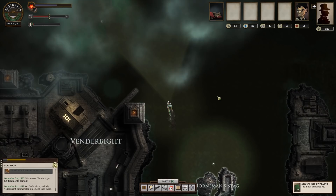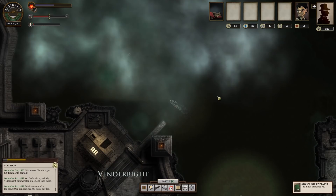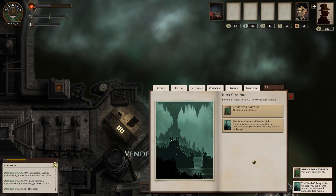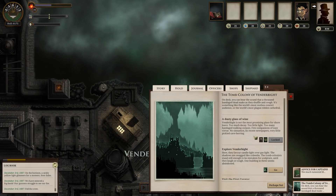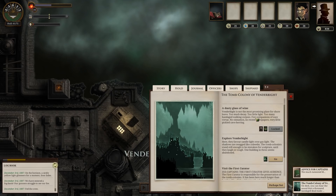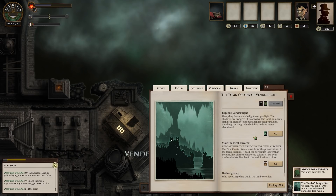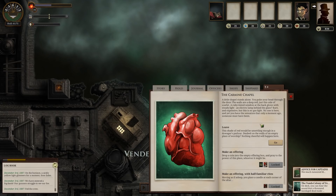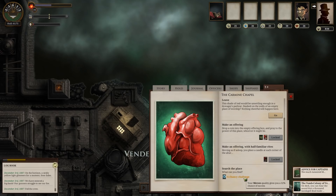On the horizon, a sickly yellow light glimmers remote, then fades. We have entered a fog bank — our gunners struggle to see our foe, but luckily there is no foe here. Let's dock. We have docked at a tomb colony — few die in Fallen London, they come here instead. The tomb colony of Vendurbite. On deck, you can hear the sound that a thousand bandage-dead make as they shuffle and cough — it's something like the world's most restless concert audience or the world's most plague-ridden cathedral.